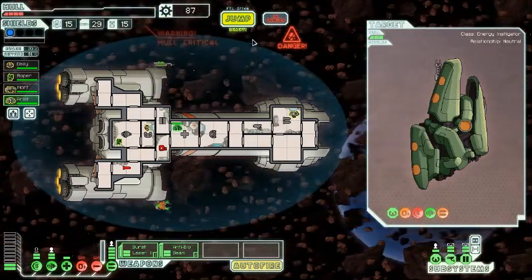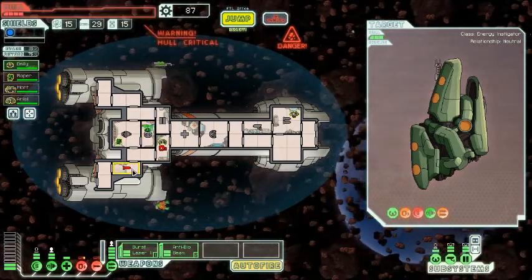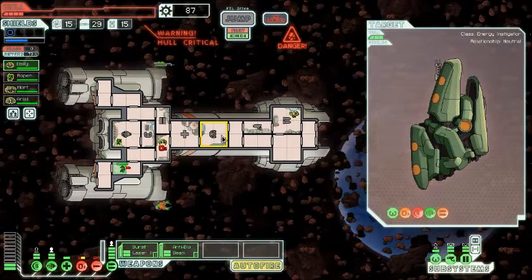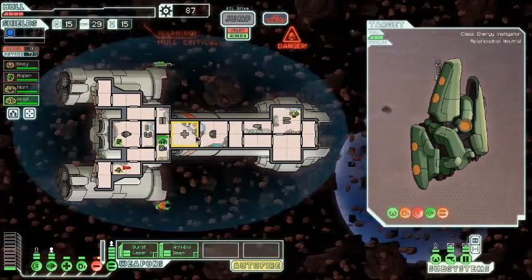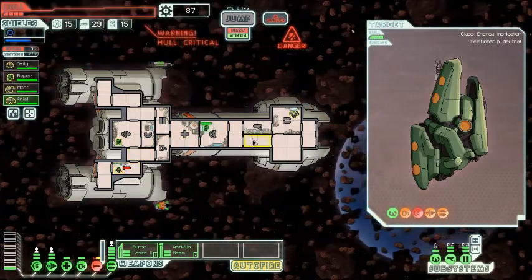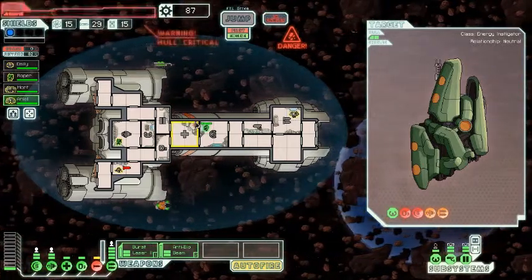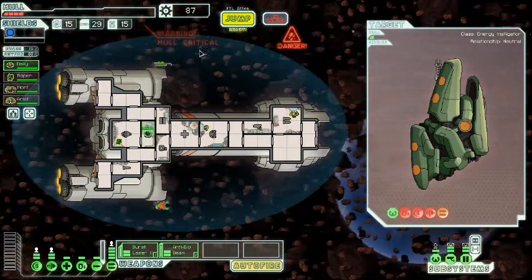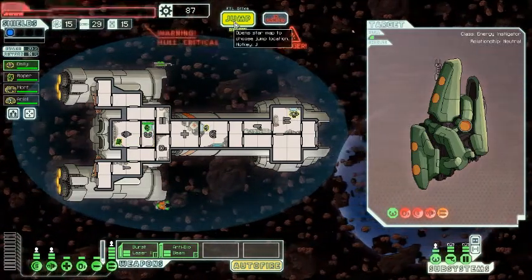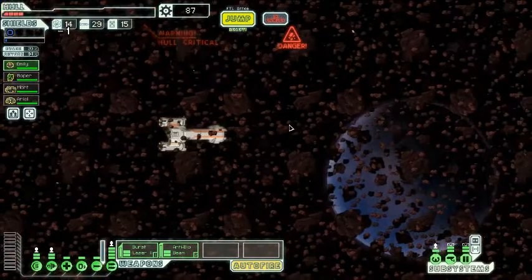So we are pretty much screwed, I'm not gonna lie. But we should be fairly fine in this asteroid field, because the asteroid field does not hit us frequently enough to actually damage us, but we're not in combat. I can't upgrade my ship because we're in danger. Aw, there was no store revealed. We're gonna go here, then.